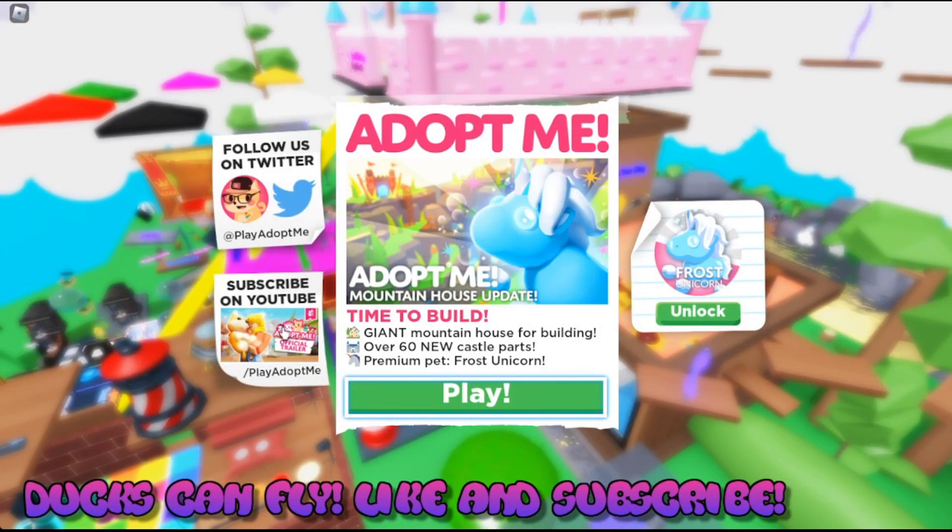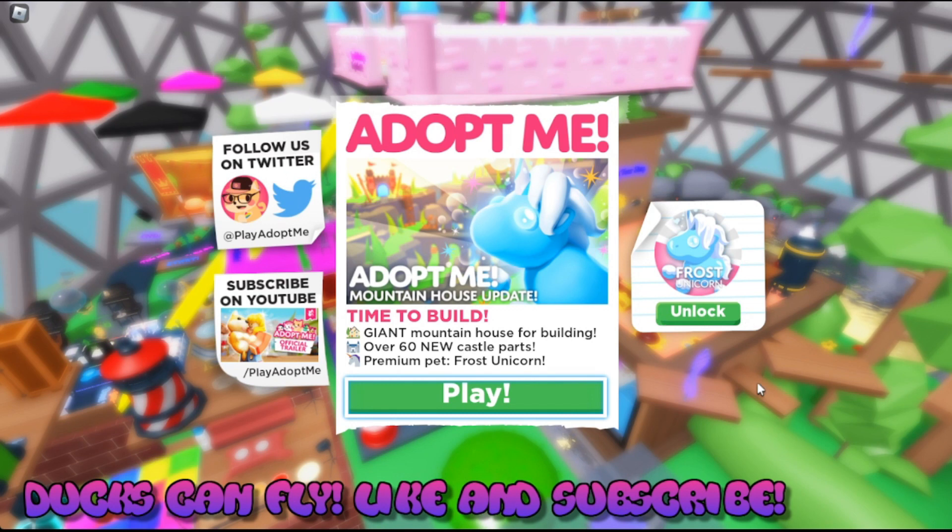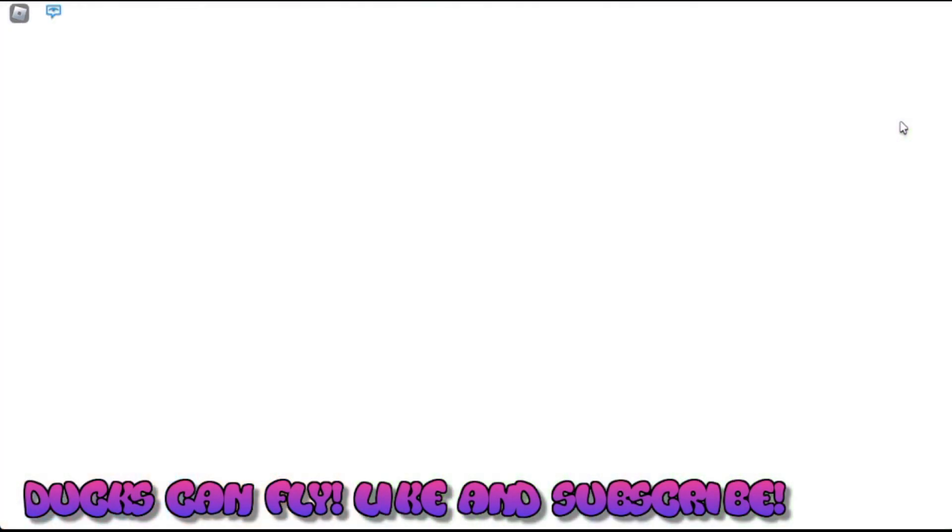What's up guys? Adopt Me has got the new update for the mountain house. It's time to build a giant mountain house with over 60 new castle parts and the new premium pet, the frost unicorn. Let's go check all this amazing stuff out.